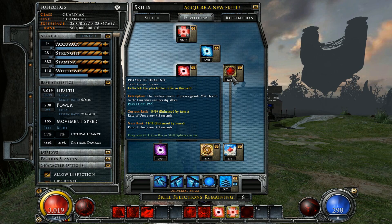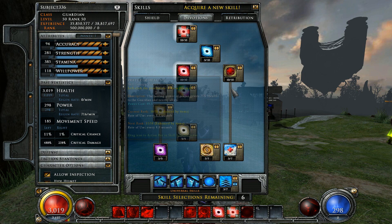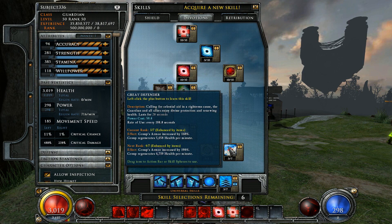Especially without taunts. While we're on this tree, grabbing Great Defender may not be a bad option at all. This can be skipped, but I find the point investment to be worth the team support panic button one gets.